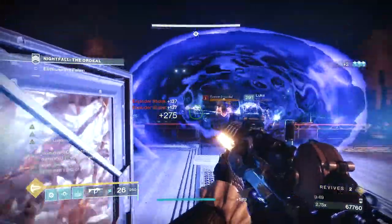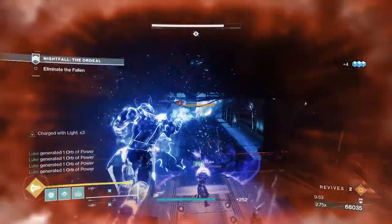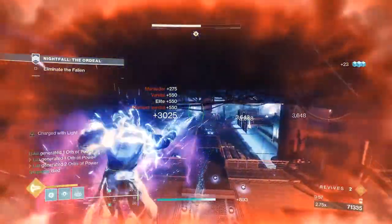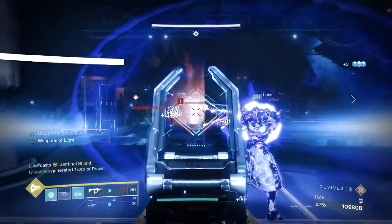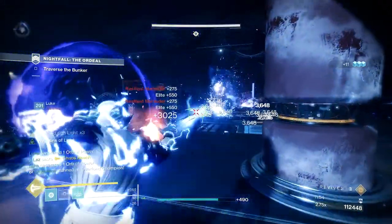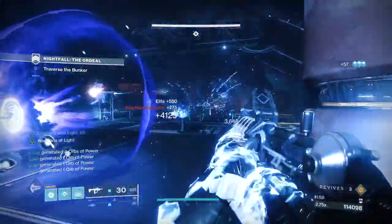Continue into the bunker, and in this next room you're going to want to chain your banner shields and use your chaos reach to clear as many adds as you can, as often as you can. This room has a couple of overloads and a barrier in the back. The overloads will eventually teleport close to you — keep calm, sauce them, and once the room is clear, move to the back and do it again. This time with two more overloads.